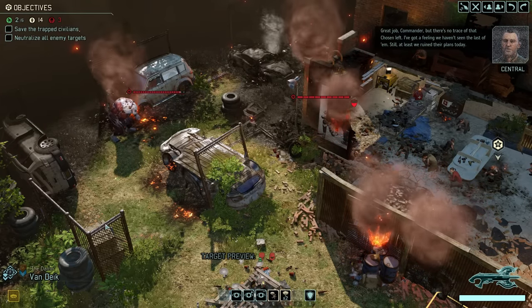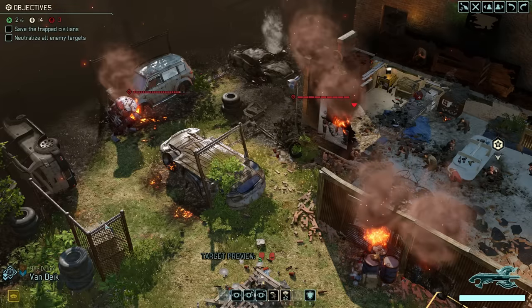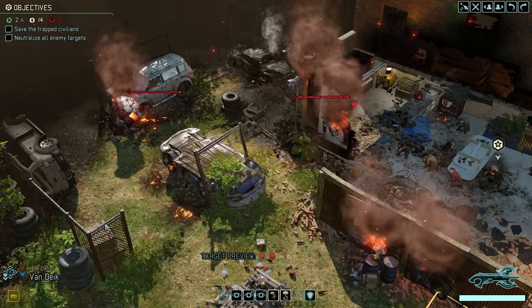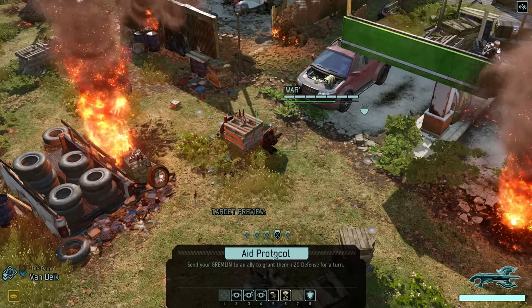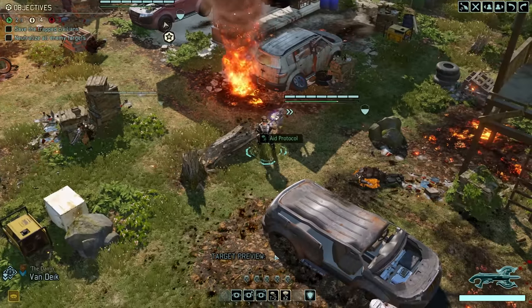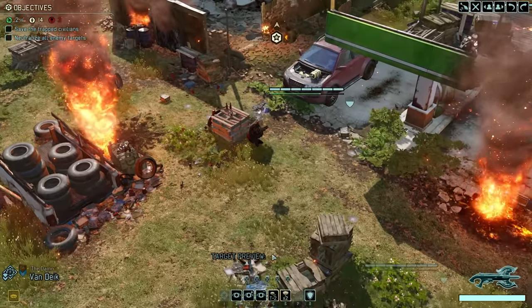At least we ruined their plans today. Now things should start to get really interesting — we want to rescue at least four of the remaining 14 civilians. As we use 8 Protocol on our Ranger here, our turn has come to an end, and those numbers are likely not going to stay that way for long.